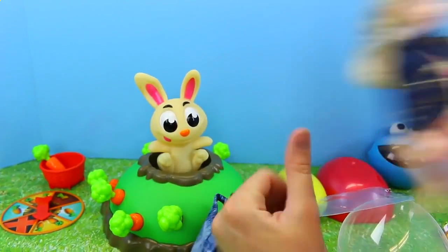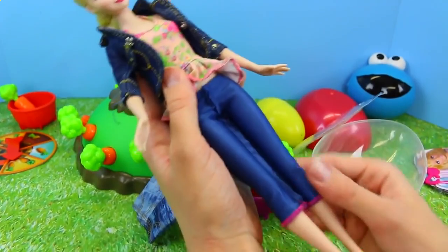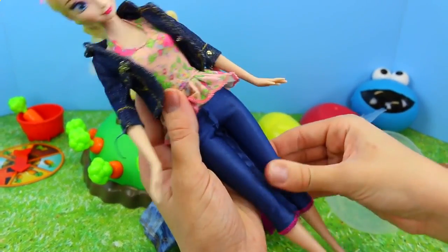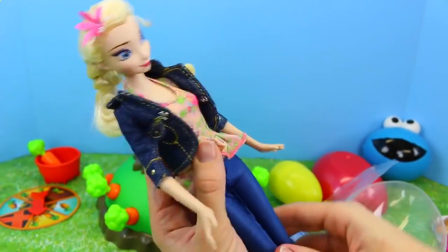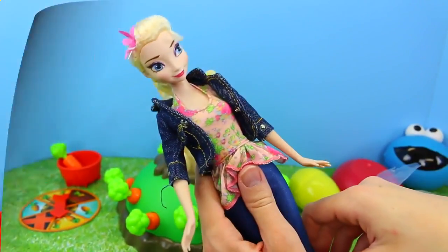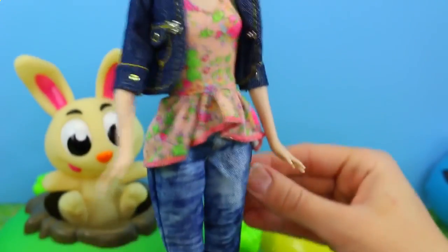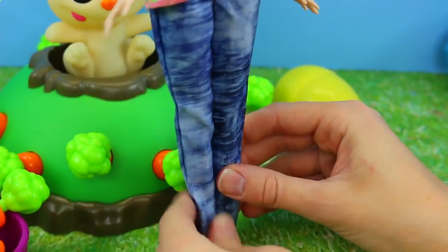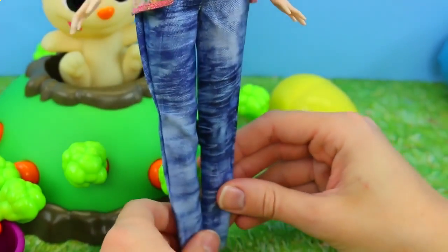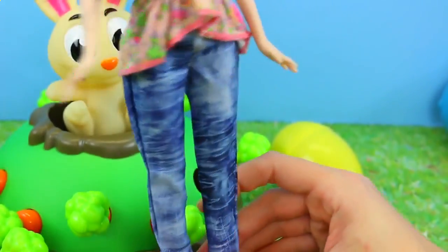Luckily I have Elsa here. She's kind of wearing jeans already, but these are more like jeggings. Let me dress her and see what looks better. Here's Elsa in her new jeans and they seem a little loose — maybe Elsa's been losing weight. They seem very like 1990s or 80s — not this generation.